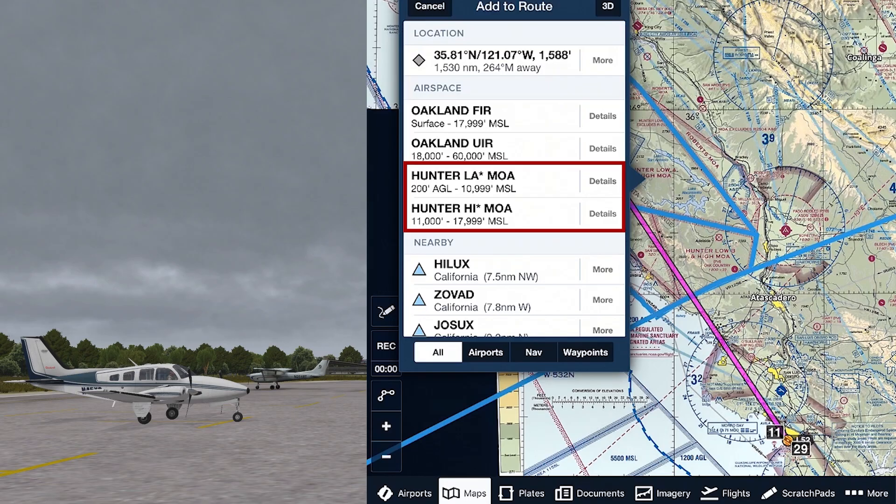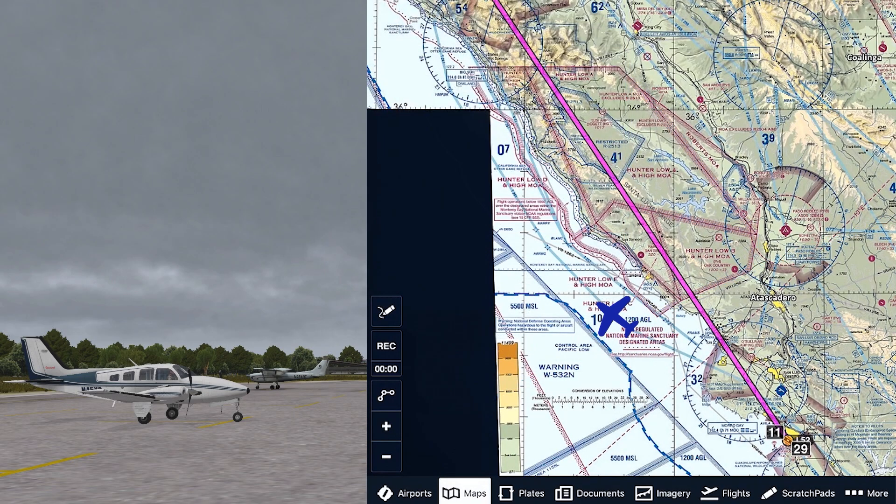The Low A MOA, for example, starts at 200 AGL and goes up to 10,999, and then it's immediately topped by the High MOA at 11,000 up to 18,000. So a route following airways up the coast could be an option.